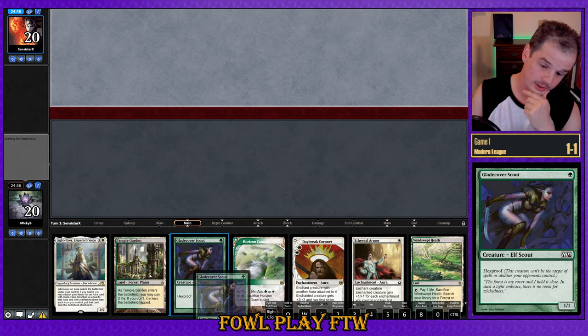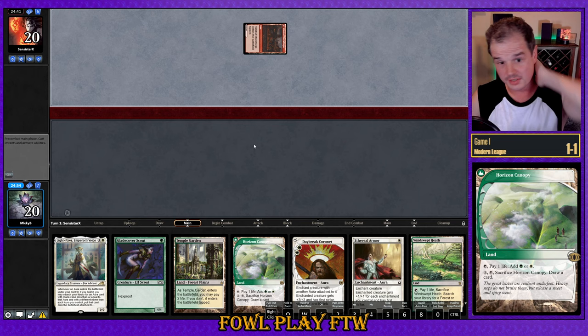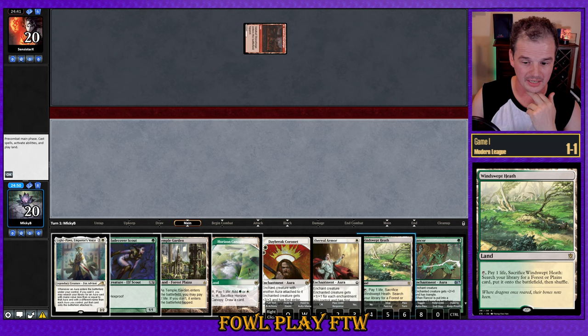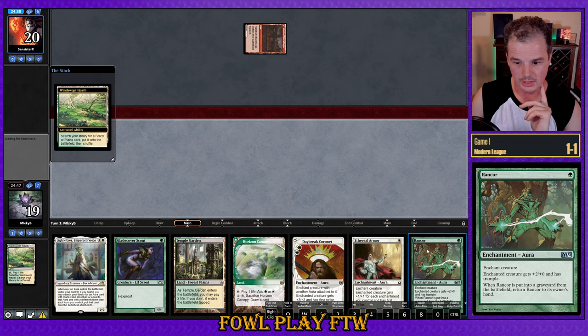Welcome back for match number three. Lost the die roll again. This is a pretty good-looking seven so we'll go ahead and keep. We're versing Senestar this game — looks like maybe we're versing Oops All Spells. That's pretty bad for us. I'm going to thin the library as much as possible to try and draw an extra one-mana aura to try and turn-three kill our opponent with Light Paws.